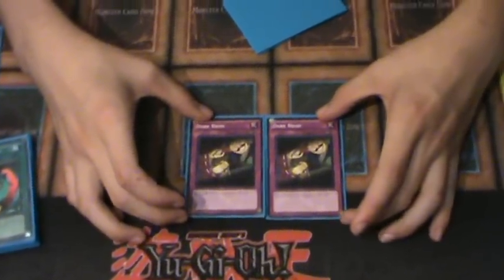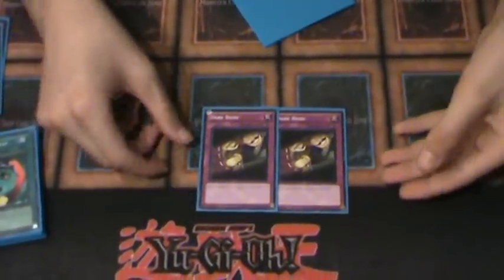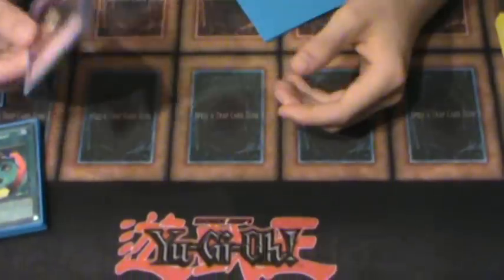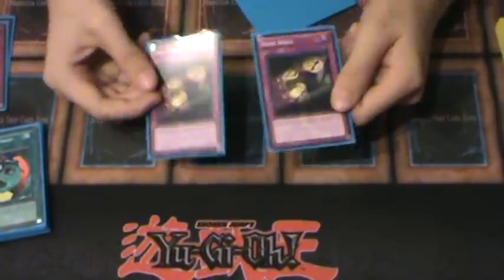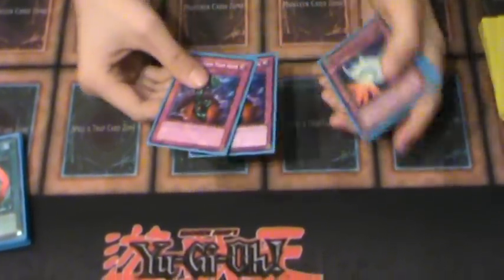Dark Bribes is good because it can stop little single cards too, like Hero Blast and stuff — other cards can't do that. Bottomless and stuff like that — pretty self-explanatory.